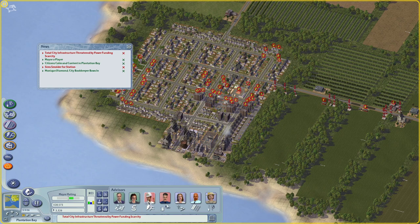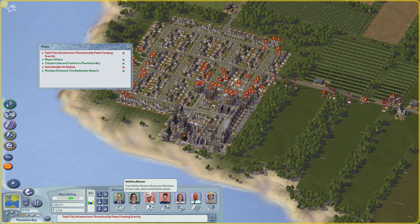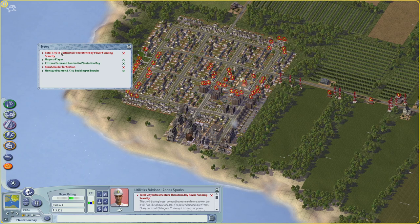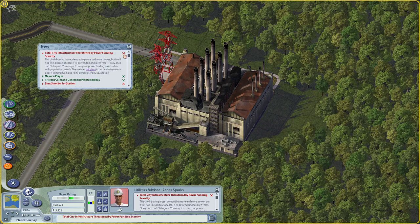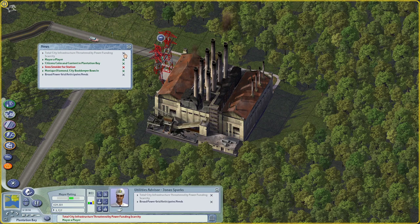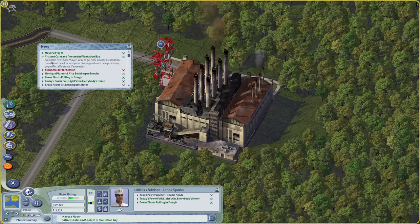The colors here are actually somewhat useful — if you want a quick overview of what's okay in your city. If the utilities advisor is red, that's usually something like 'total city infrastructure threatened by power funding scarcity.' We can click on these to find out what the source of the problem is — in this case the plant was underfunded. I've just increased its capacity about tenfold, so that problem is going to go away. If I advance the clock, you see that one goes gray — problem solved. We can also just delete it. This is telling us 'no riots in five years.' Interesting — I actually didn't know that's what that meant. Riots are a thing and do happen. It's actually kind of easy to have riots in this game, especially if you're playing really fast — if you neglect something for too long, they start rioting about it.